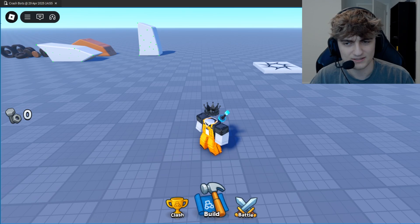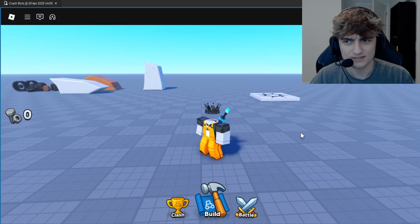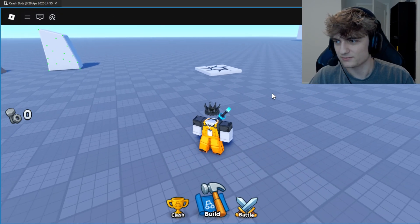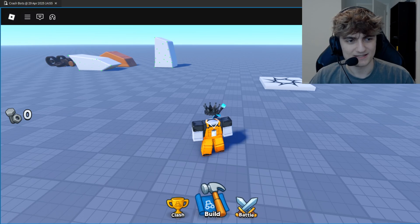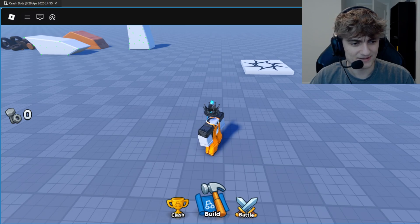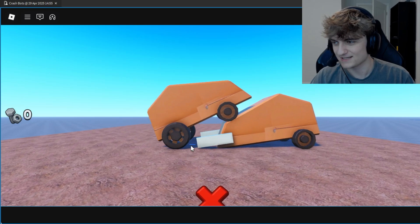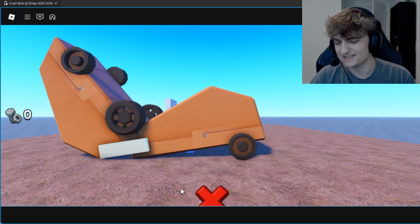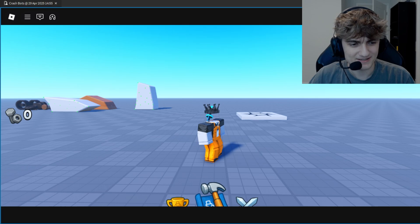Another solution I don't really love would be a top bar, which is essentially what old Roblox had — then you'd have a clean surface to put the health bars on, but that's kind of lame. I was also thinking about doing a cinematic effect when you're fighting, so you could do the health bars with a cinematic look. But that just feels weird — I don't really love that either. So I'm probably not going to do that. But I am experimenting.